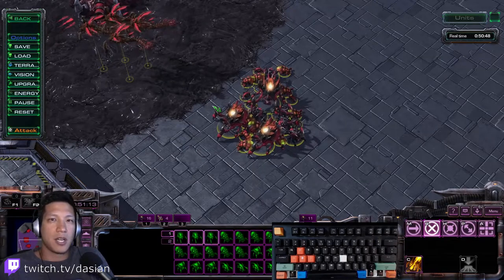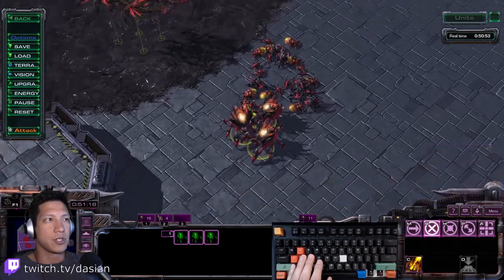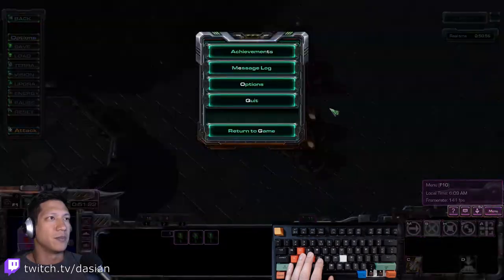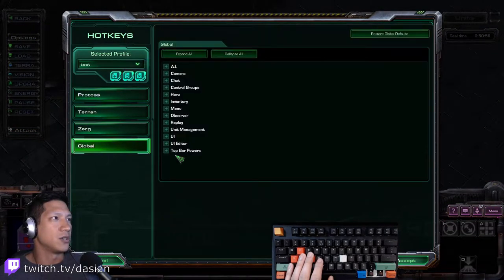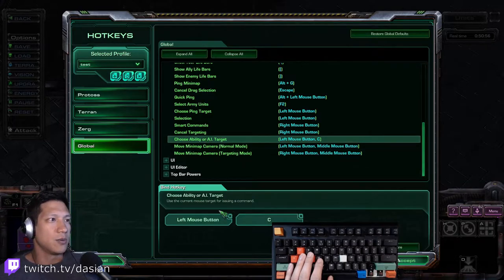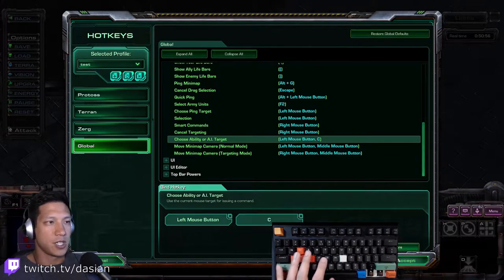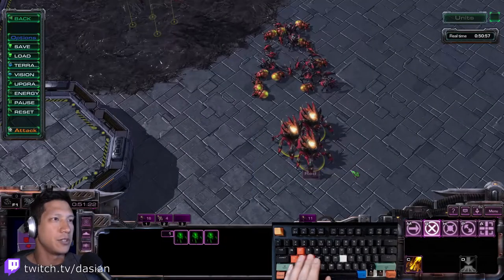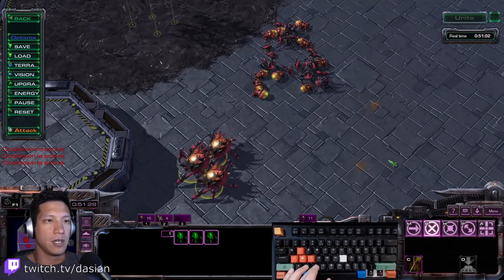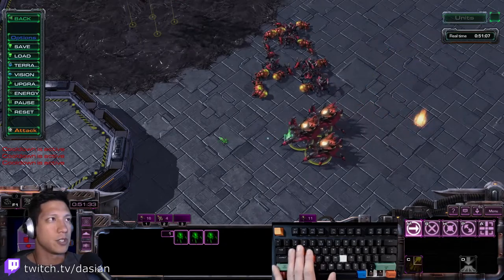The second thing is setting up multiple rapid fire hotkeys. You need to have at least one set up for this to set up multiple, so I'm going to show you how to do that first. You go to your hotkeys, go to global unit management, and look for 'choose ability or AI target.' In here you want to set your secondary option to whatever rapid fire key you use — for example, C. And this will allow you to, without left clicking, basically select the ability as well as where it's going to go.